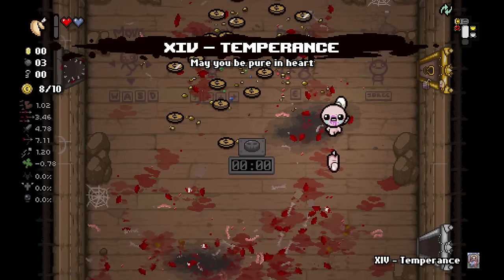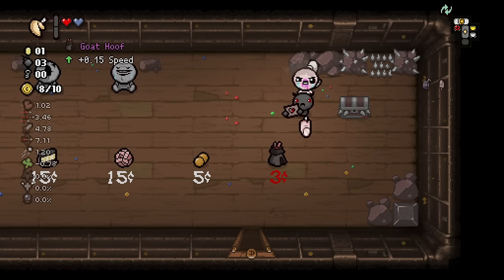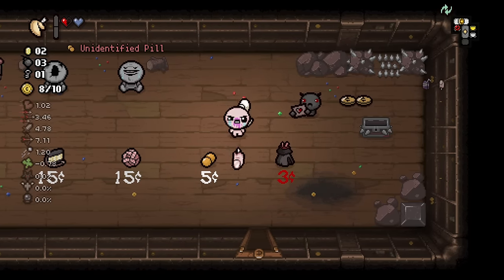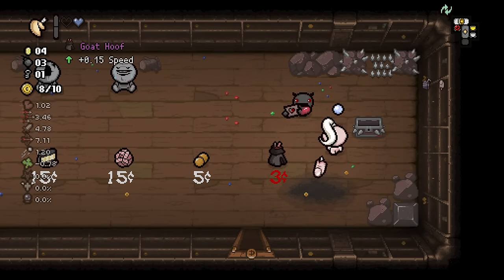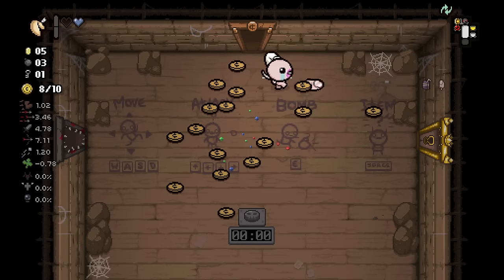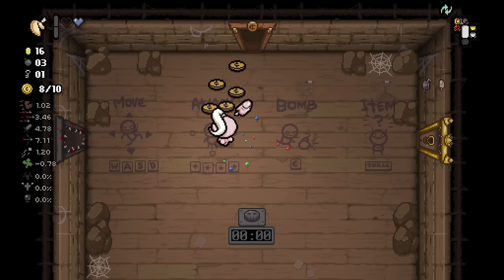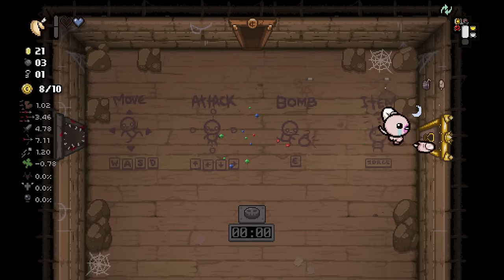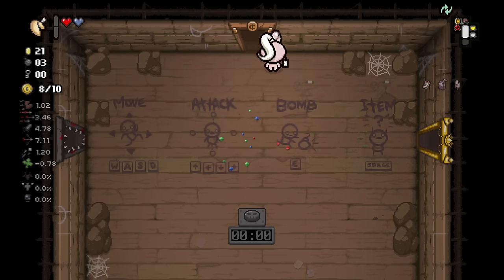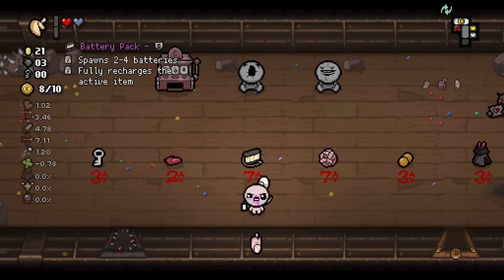Temperance card. I don't know, I feel like we could do better. Let's do one more. We have the key. We actually have the key already. Steam Sale in greed mode on floor one — this is crazy, man. That's really, really good.